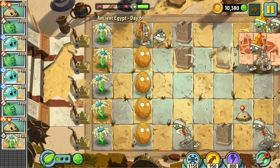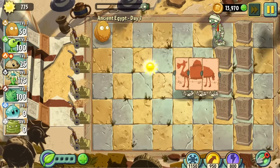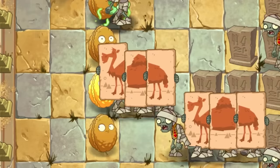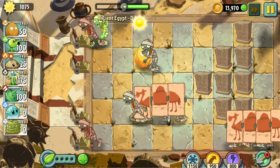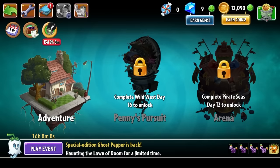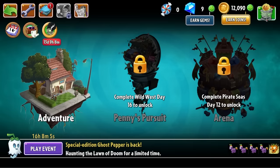Day 6 is another boring conveyor belt level — I genuinely find these such a chore to play. Day 7 is a doozy. I initially thought it was possible as it's just regular zombies and camel zombies, which have a habit of forming polite, orderly queues. But I got done in by the sheer amount of zombies — I can barely make it a quarter of the way through this one. So is that it? The nut challenge already thwarted on day 7 of Egypt?